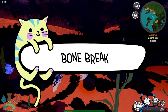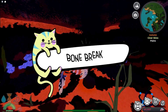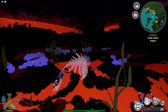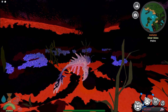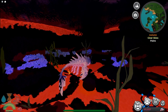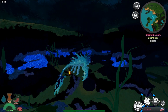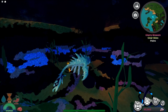Bone Break depends on the weight difference between the inflictor and the inflicted as a chance — 10% to 45%. It disables sprint and flight, reduces walk speed by 80%, and if applied to a flier, it will force them to the ground instantly. When applied through bites, Bone Break cannot be applied to creatures of a higher weight than the player. Instead, Ligament Tearing is applied.